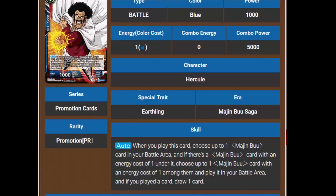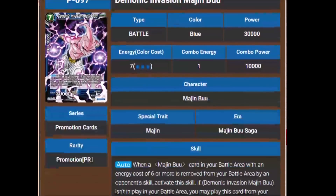So you play this Hercule, you get out a one-drop Buu, then the one-drop Buu's ability is going to activate and then you draw a card on top of that — so you're going to add a few cards to your hand using this. I kind of like this. Not to mention the art looks dope; it's probably my favorite Hercule art we've gotten. It'll look really cool with the tournament pack promo foiling too.